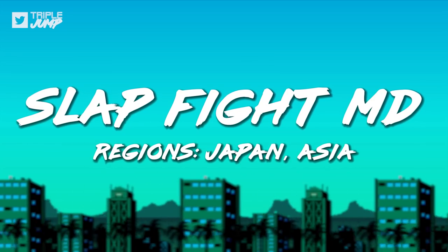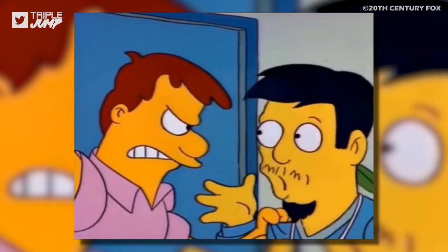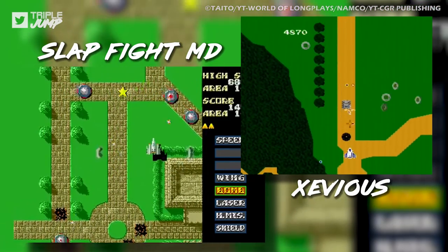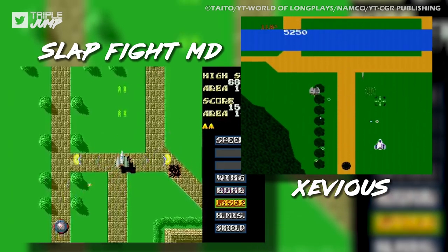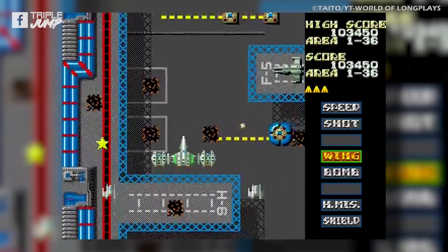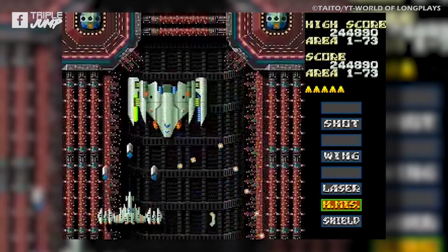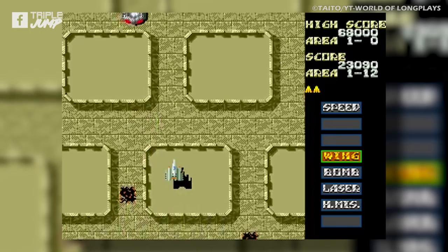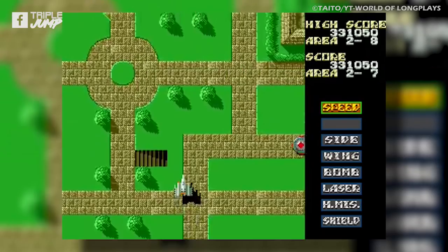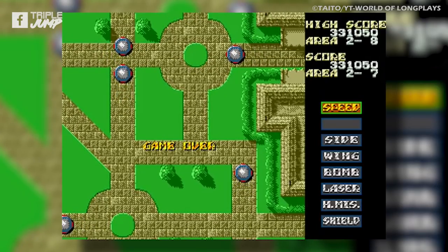Number 57: Slap Fight MD (Japan and Asia). Neither a fighting game nor anyone's medical recommendation, Slap Fight MD is a hilariously named Xevious clone. The difference between the two games is basically just the name. Slap Fight MD does have a power-up system that owes more to Gradius, and for a clone it's an admittedly competent one. It may not add much to the scrolling shooter genre, but it plays well enough to warrant a few minutes of your time. We're not too fussed about missing out on this one.